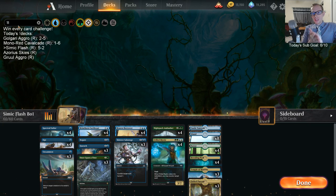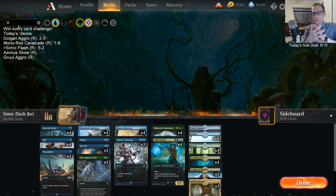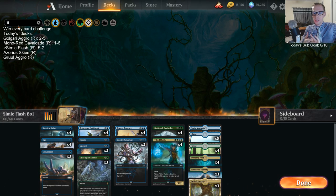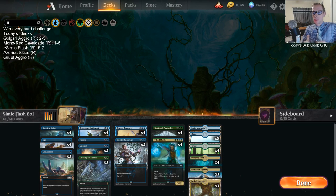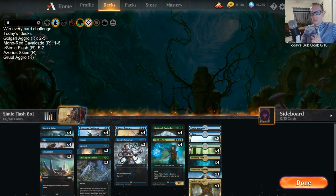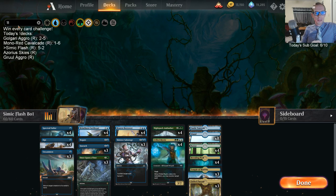Simic Flash looked pretty good. We went 5-2 but it felt really good. Our two losses were a hand I should have mulliganed in that last match, and Gruul Aggro being on the play with a perfect 1-drop, 2-drop, 3-drop, 4-drop curve. I kept a 2-lander and didn't draw a third land, and we couldn't stop that curve on the play.